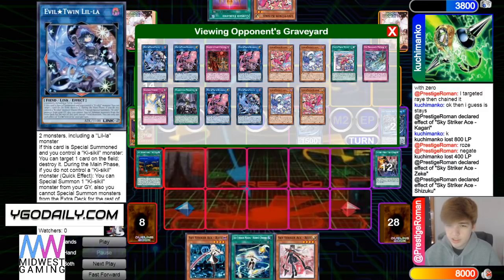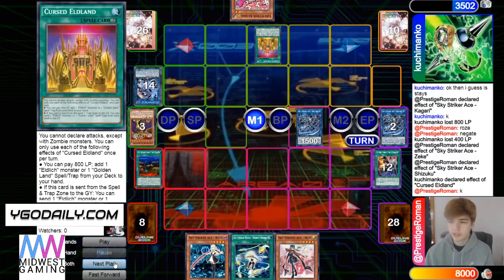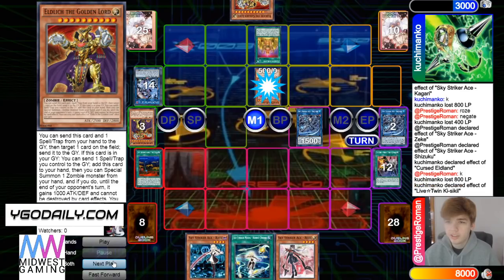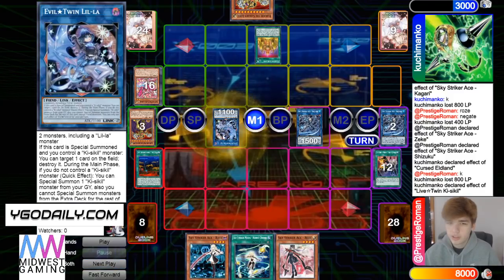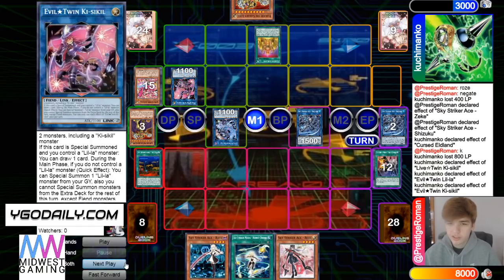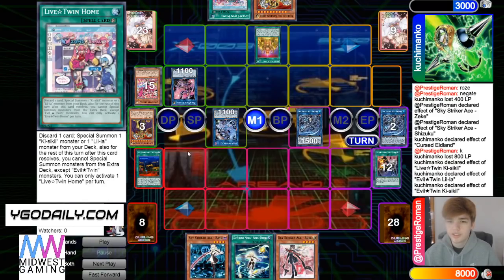He still has one extra card left. Activates Cursed, pays — feel great — adds Lord from deck to hand, normal summon, effect special summon from deck, then links off and uses that effect summon back, effect to get a draw. Not good — draws way too much of this engine.